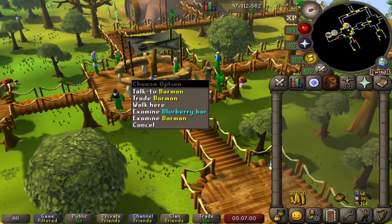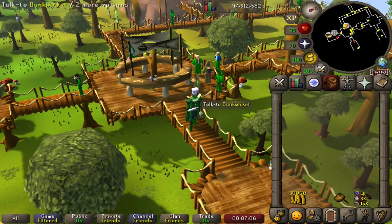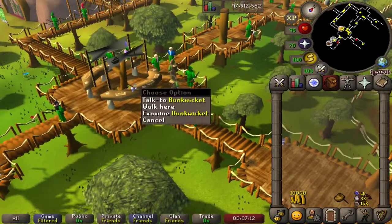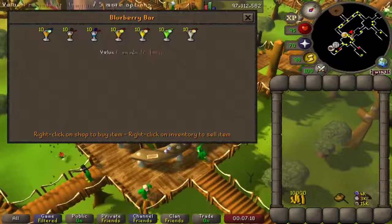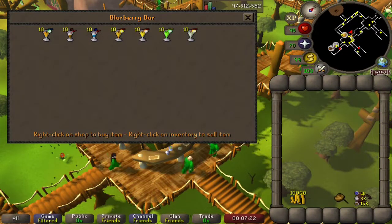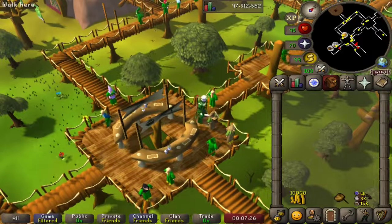So here we are at the Blurberry Bar in the Grand Tree. Here's our buddy Blurberry over here. We see Dayro, another character from our Monkey Madness quest line. We have some other fancy characters around here. If we trade the barman, we see that we can cheat and get some pre-made cocktails. But if you've ever had a cocktail in a can or a pre-made cocktail on tap, they're never as good as making it fresh.